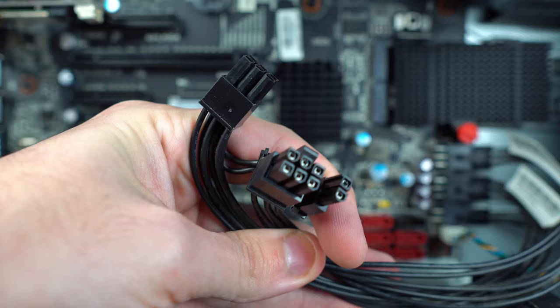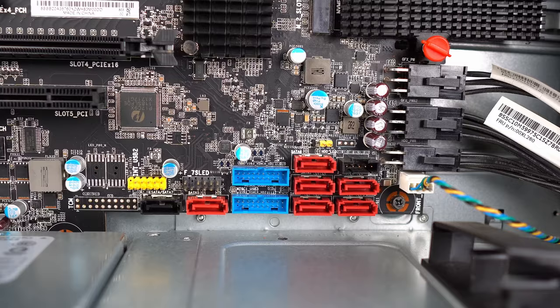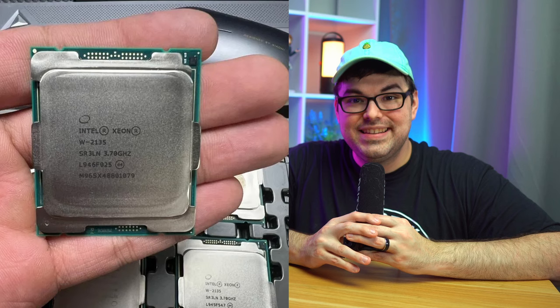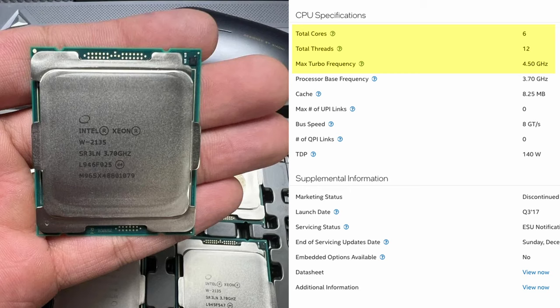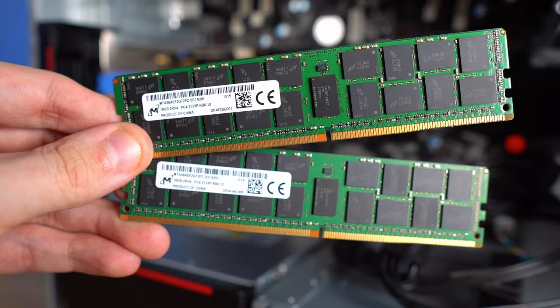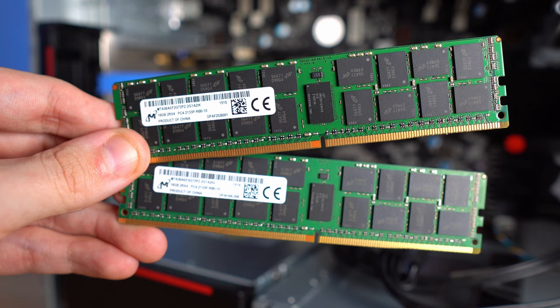The best part is that the power supply provided actually has two dedicated PCIe power cables ready to go, meaning you don't need to replace the PSU at all to get this thing gaming. This PC would also make a great home server. The CPU I got is a Xeon E2135 — a 6-core, 12-thread CPU that can boost up to 4.5 GHz, which is pretty good and comparable to an i7-8700K. The configuration I bought also came with 32GB of RAM, so we're set for gaming, multitasking, and homelabbing.